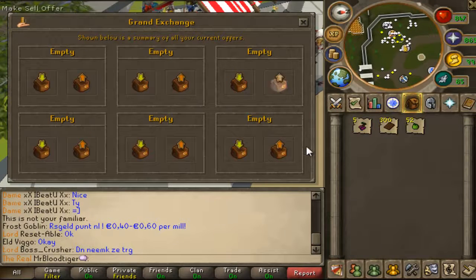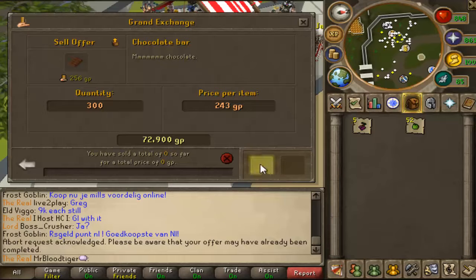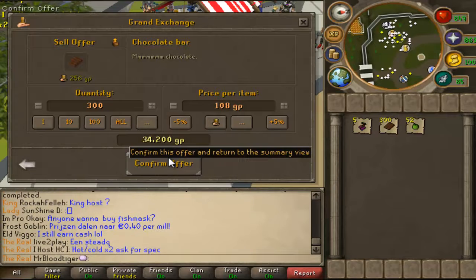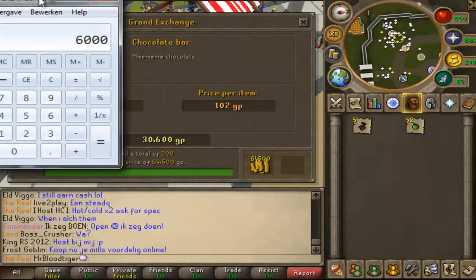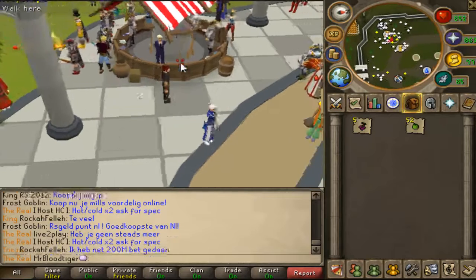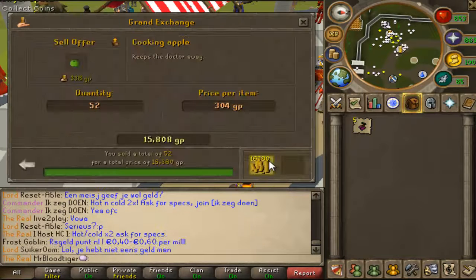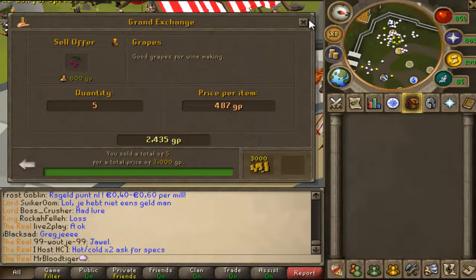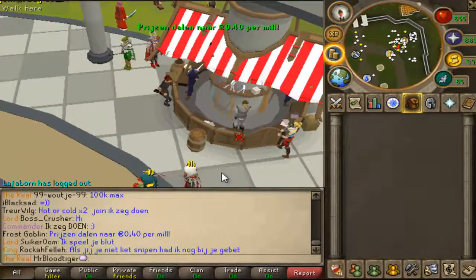I bought them all for 20 GP each, so 20 GP times 300 — I bought them for 6k total — so I made around 55k. That's a big profit, or big depending on what you call big. You can do this every few hours, so I definitely suggest doing this whilst you're waiting for a friend to go to a boss, for example.